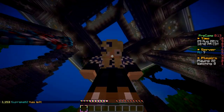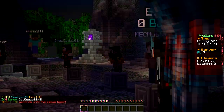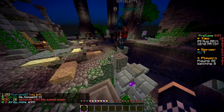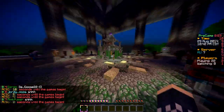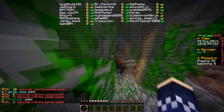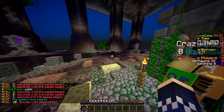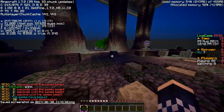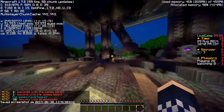Hey guys, it's goosie backs for MCSG and today we're playing on Remnant. I have a topic to talk about today - a discussion about the disguise feature slash plugin on MCSG. Let's get corn and then we'll get straight into the game. I meant to press F3 and A to go north.